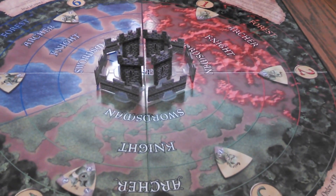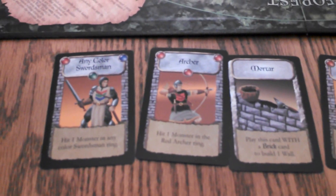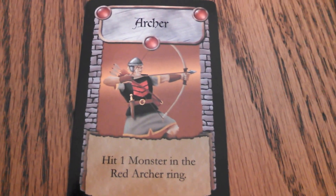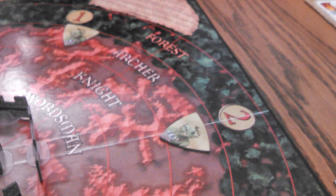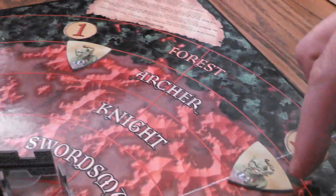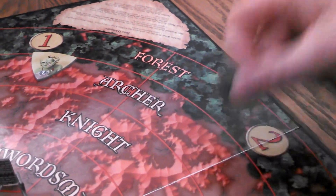Again, all we have is monsters in the archer ring — these are the rings. Looks like all I have is a red archer, so all I can do is hit one monster in the red archer ring. I come over here and look — these are hit points. The goblins are pretty weak, so there's just one hit point. I'm going to take that one archer and hit him for one hit point, and he is gone.